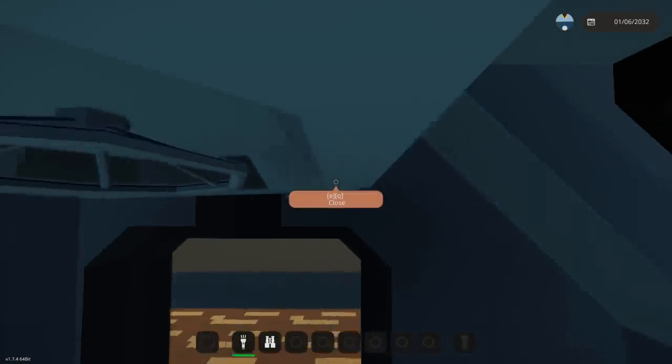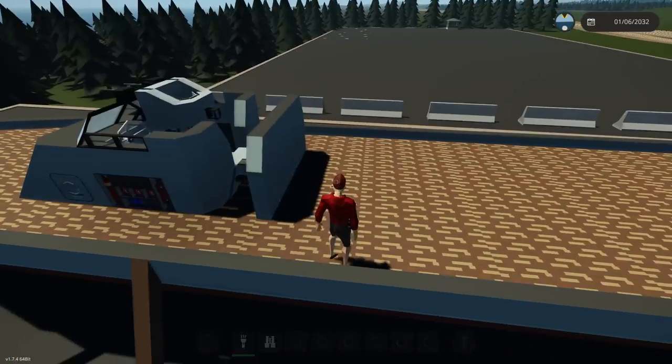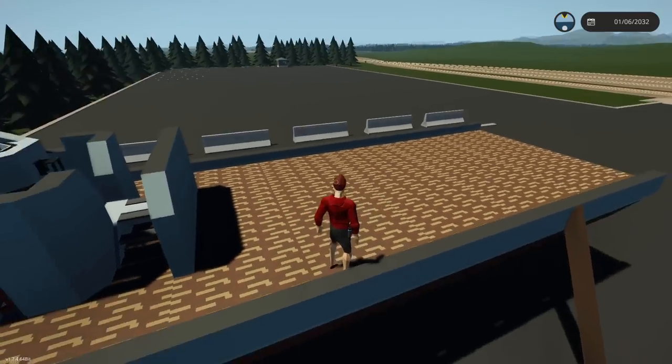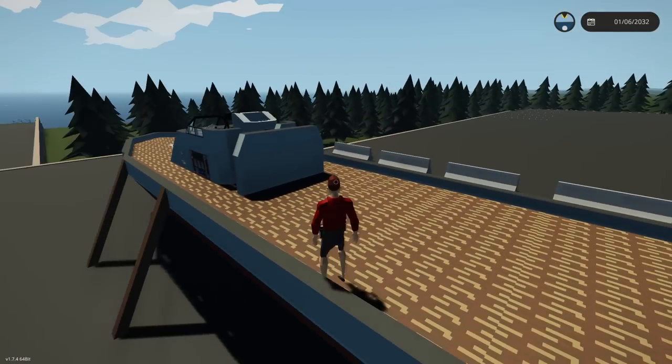So, what are we going to do today? Well, I want to actually start by adding a way to get downstairs. Essentially, I want the downstairs to be useful. We're going to be able to get down there to fix the engines, and we're also going to build the engines today. So, let's go ahead and get on with it, shall we?